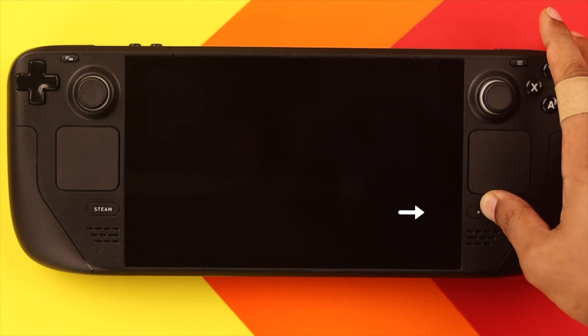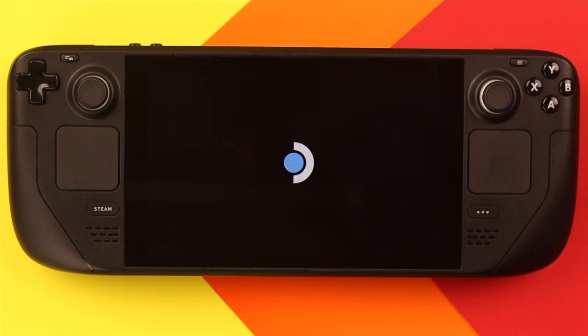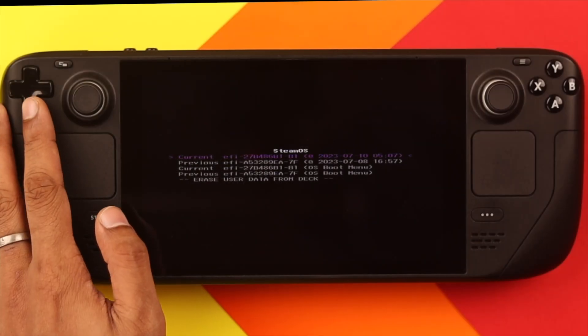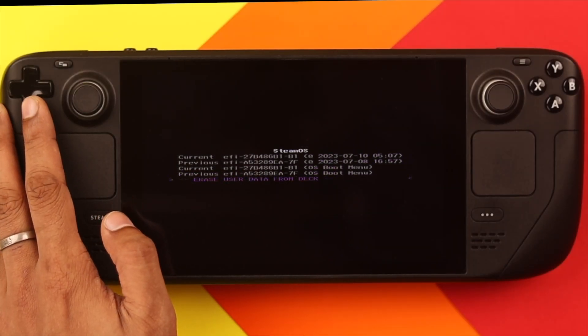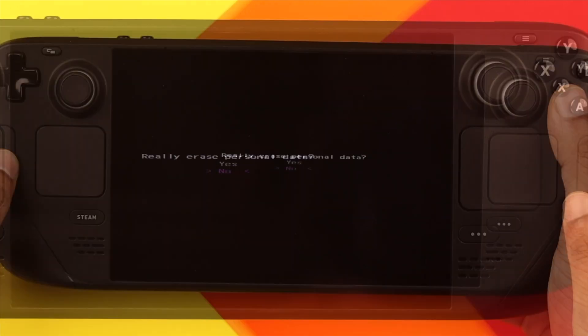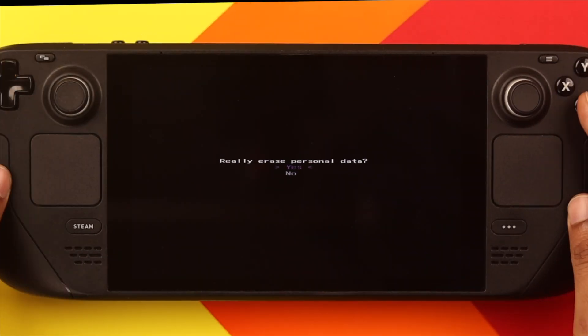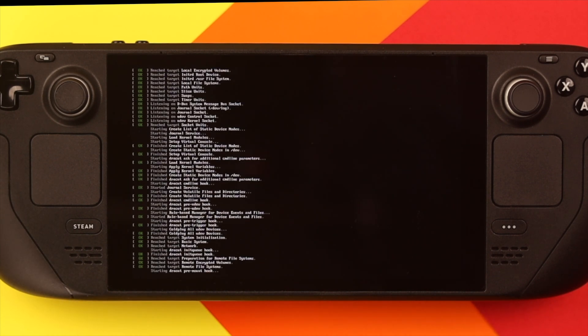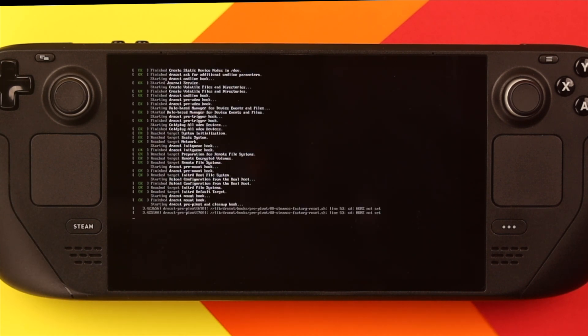From the boot menu, select 'Erase All User Data' to do the reset. Use the D-pad to highlight it, then press A. Next, select Yes and press A again, and your Steam Deck will reset. You'll see lines of text on screen, but that's normal, so you don't need to worry.